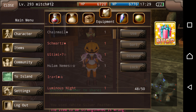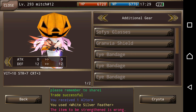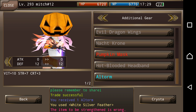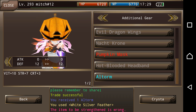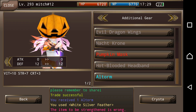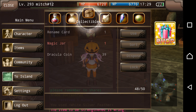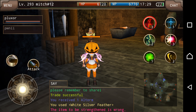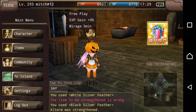I do have an Altorm and I equipped it. So let's take a look — an Altorm is Bite 10, Strength 7, Crit 3. So if I went back and I use it, Altorm is now strengthened.